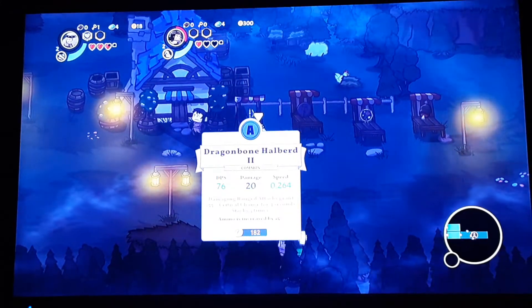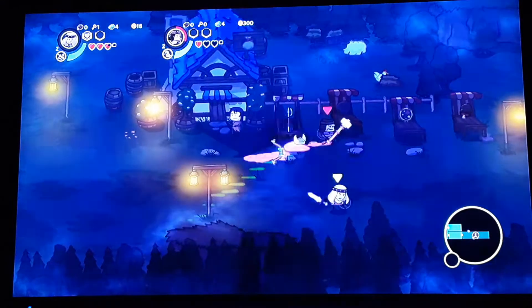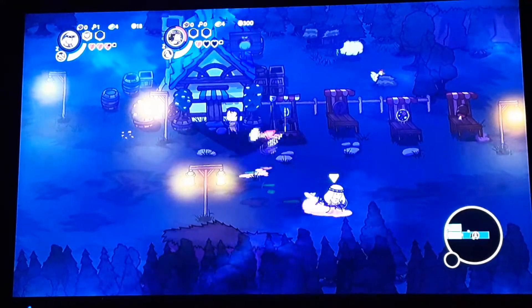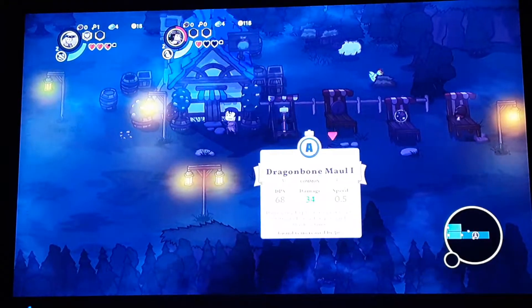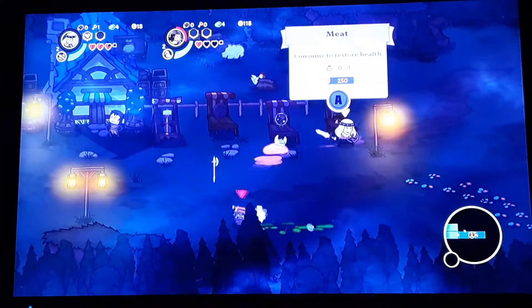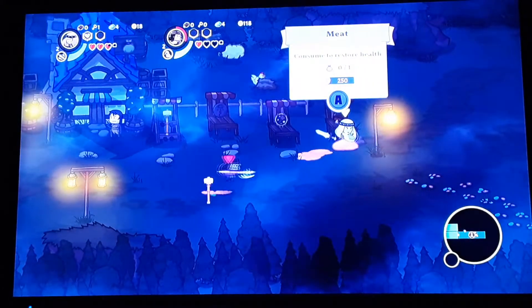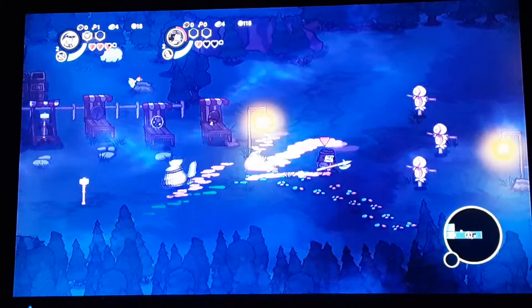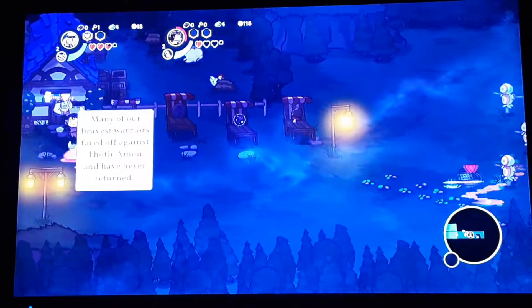Try to get this dragon bone halberd, it looks good. Grab the deadly short bow — yeah, the damage is lower but the speed is higher so it'll do more damage overall. Wait, did I just switch it? Yeah, take that. Do you want to switch for the hammer? I'll take the hammer. We need to break these boxes — yeah, for the money.